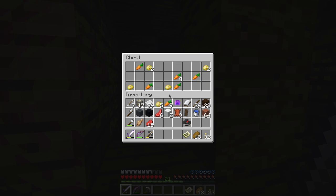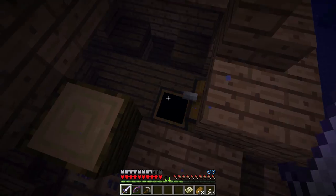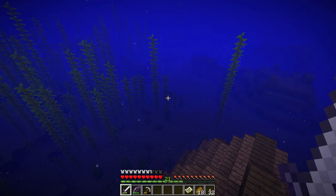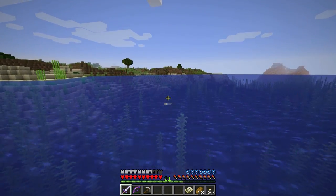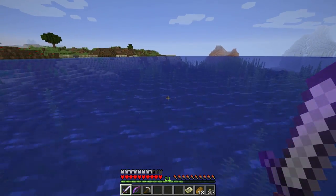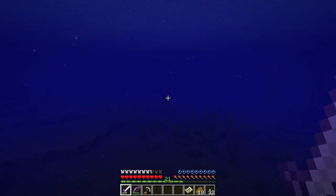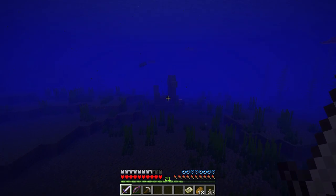Okay, another chest — paper, carrots, and poisonous potatoes. I don't think we'll find anything else down here. Well, there are turtles! And that over there seems to be an ocean ruin as well — we're finding all sorts of stuff here.